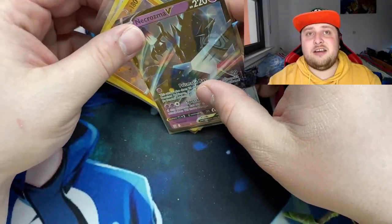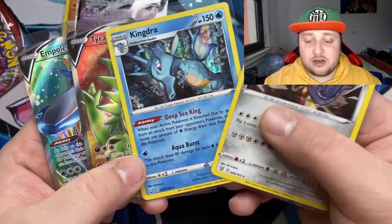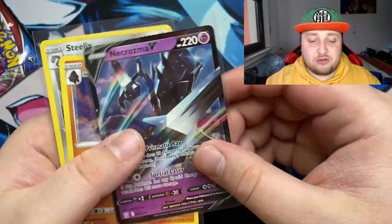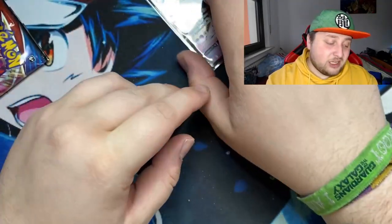That's not great. There's no doubt in my mind - single strike wins with the best trainer box. It gave us the Empoleon V full art, the Tyranitar V full art, and two holos. Rapid strike gave us just the Inteleon V and two holos. So single strike is clearly the better pull. Shoutout to Gamestower for sponsoring this video - you guys are the best. Thanks for watching guys - leave a like, a comment, subscribe to the channel. Bye!